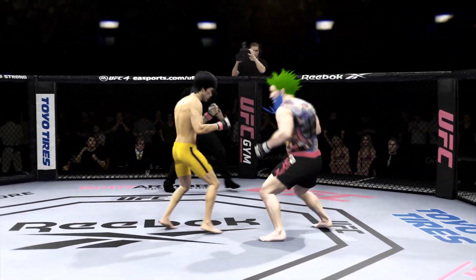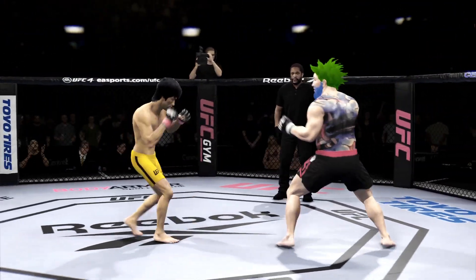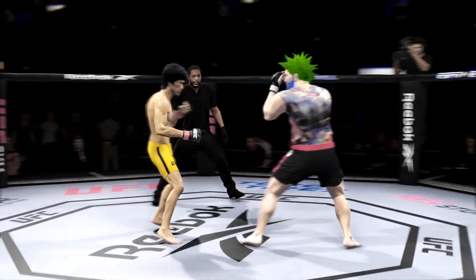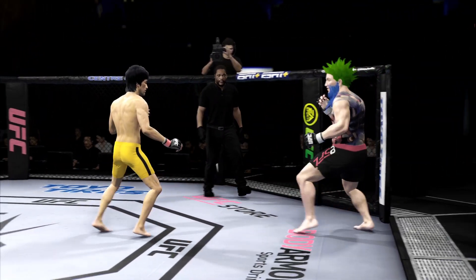Round one is underway, and we've got a striker who is a force to be reckoned with tonight. He draws a guy who can do a little bit of everything, and that guy is usually the one that will have the advantage. But we know what a high-level striker is, and this guy is as high-level as we've ever seen in the UFC.